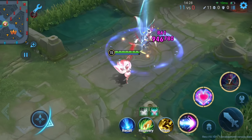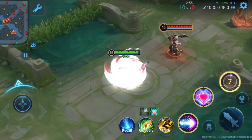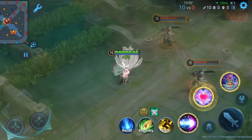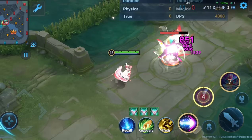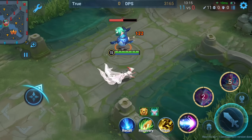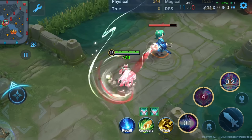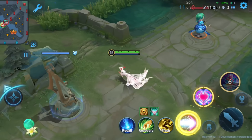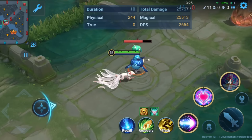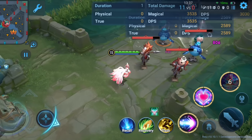Her enhanced ultimate fires an additional 5 hearts at the target, totaling 10 hearts, and delivering high burst damage. With enough items, this skill can instantly delete any target. Overall, Daji's rework allows her to transform into a fox, enhancing all her skills. Since she can only use one enhanced skill at a time, you'll need to decide which one to use based on the situation. Keep in mind that this rework is still incomplete, so we'll have to wait for the final release to see all the details.